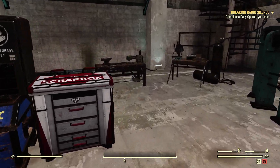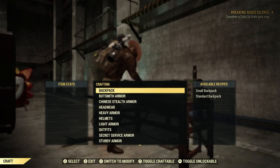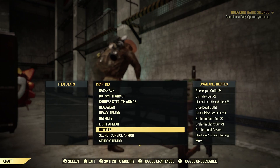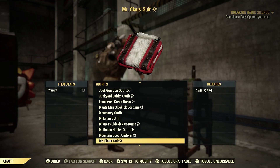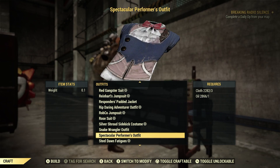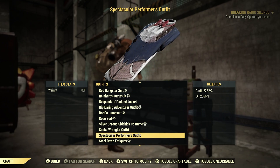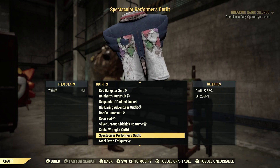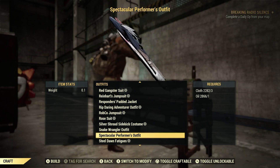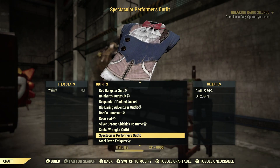Let's go to our Armour Workbench, since that's how we would have to craft it. Let's go craft. Let's go to Outfits, down here to the S Section. Spectacular Performer's Outfit — it's going to cost you 3 Cloth and 1 Oil to craft. So let's go ahead and craft 2 of these. This is the outfit that Zadie was wearing during that quest.